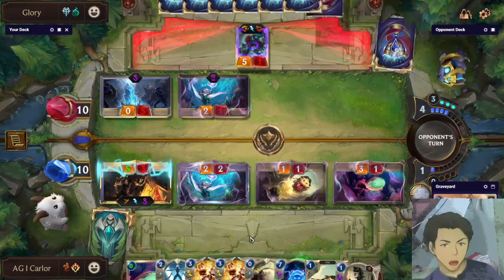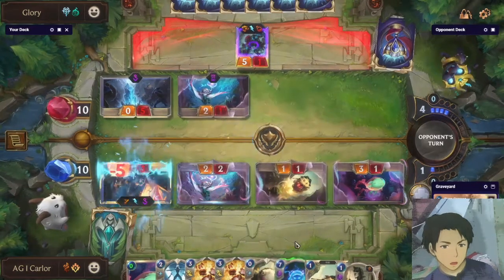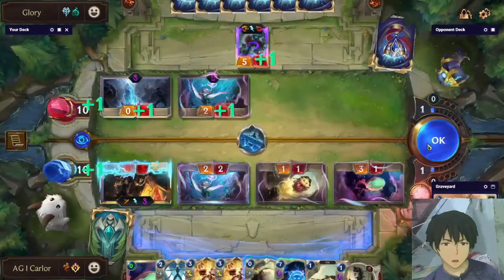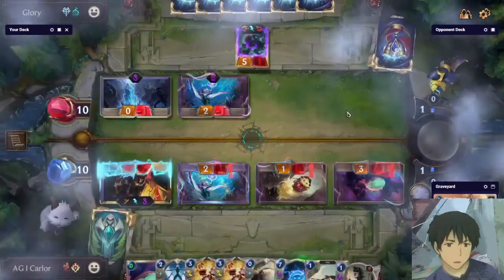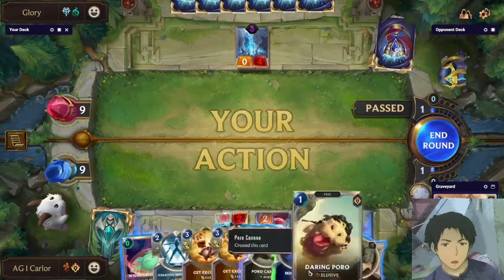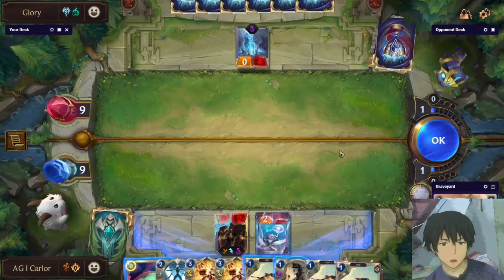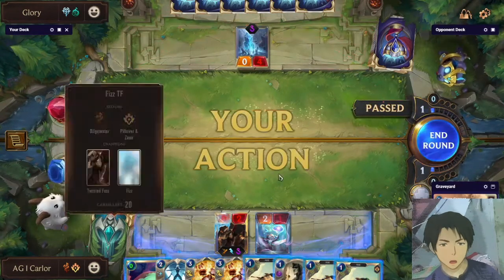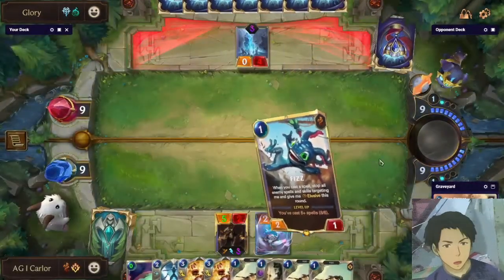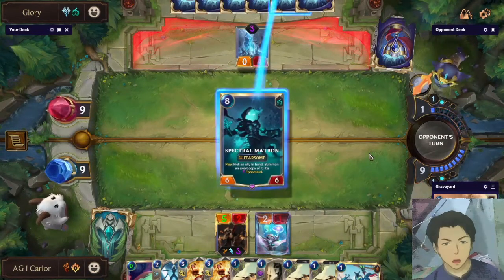Ice Shard — Flash Freeze. This is potentially an Ice Shard. That's okay because he also killed his own unit — he killed his Trundle — and that's very good for us because we are now at nine HP, and an attack with Trundle is very dangerous and could lead to our own death. We are even — both of us at nine mana — but the difference is on board I have a flipped Twisted Fate.